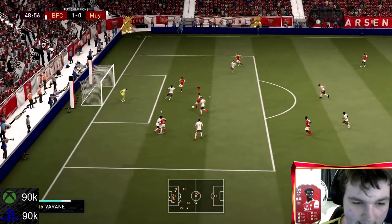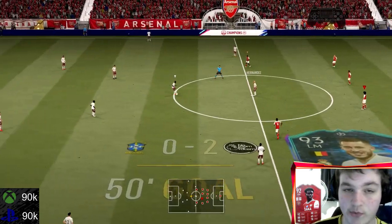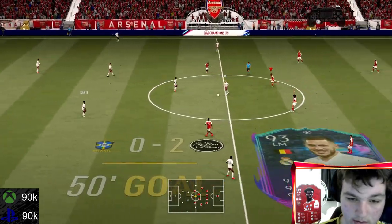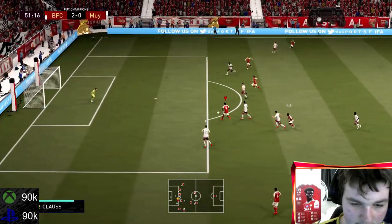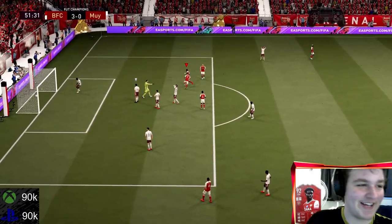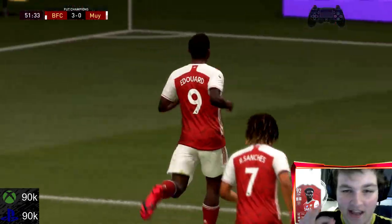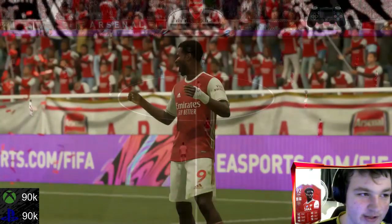A beautifully driven ball, Hazard cuts in — and that's a second goal. That actually came from Edouard's pass, so that's a semi assist. Now Edouard tries to finesse — and it's another one for Edouard! That positioning — he ran past that defender at the perfect time. Absolutely ridiculous.